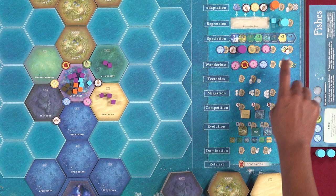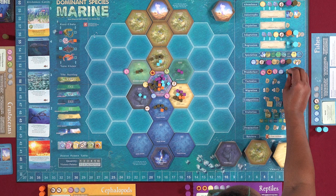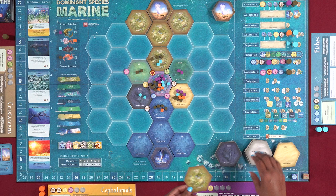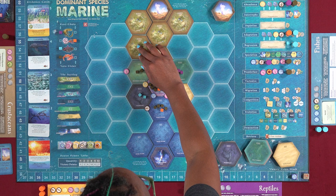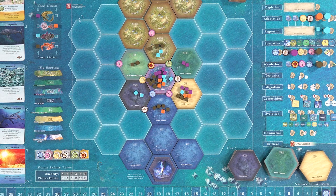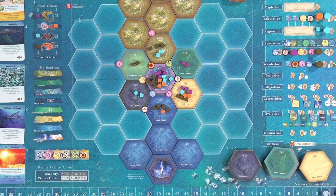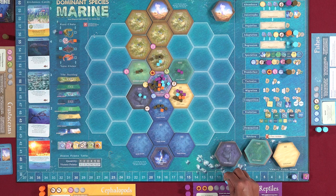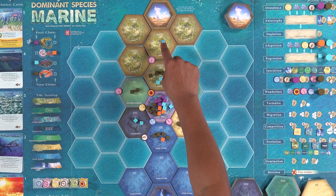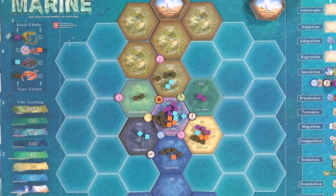When you choose the Wanderlust action, first select a large tile from one of the three Wanderlust tile stacks — if there's a tile underneath, flip it face up. Then choose an empty blue hex on the game board adjacent to at least one existing terrain tile and place the new tile there. You may select one available element in the Wanderlust section and place it on any vacant corner of the newly placed tile. Then gain bonus victory points based on the number of same-type tiles that are or are adjacent to the newly placed tile. Finally, in food chain order, every player may move all, some, or none of their species adjacent to the newly placed tile onto it.